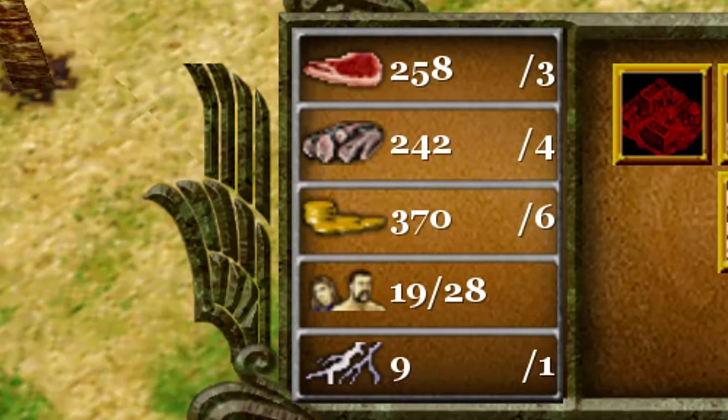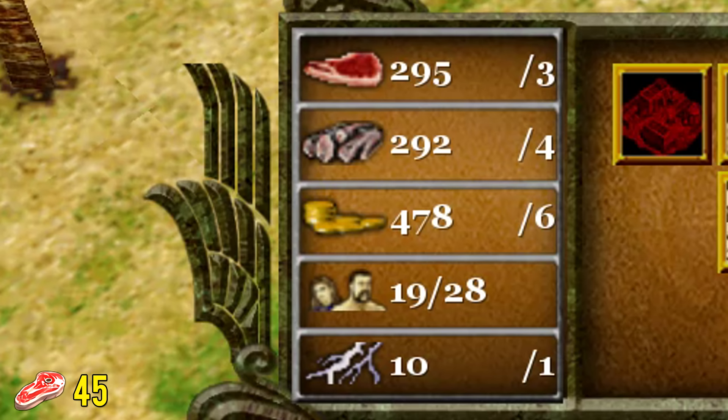To keep it simple, we're going to start off with food generators that require zero effort, the first of which being the Flood of the Nile upgrade. Flood of the Nile is an Egyptian-only upgrade limited to the Major God Isis. It will cost you 180 gold and 5 favor, and will generate 45 food per minute constantly.